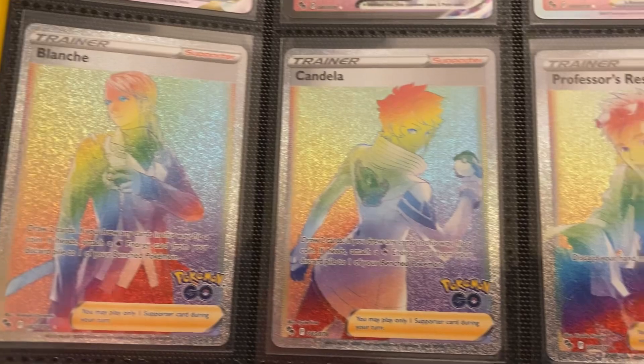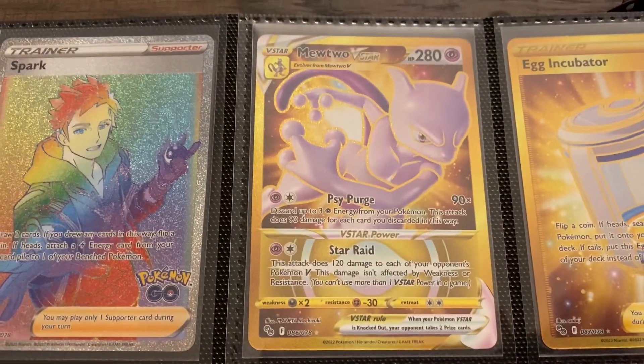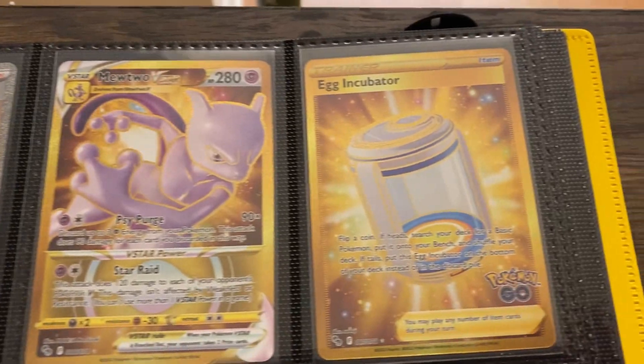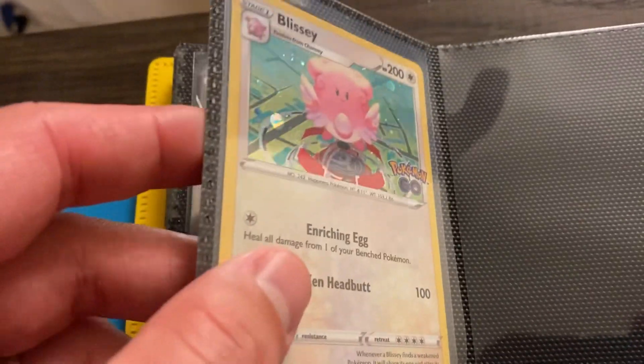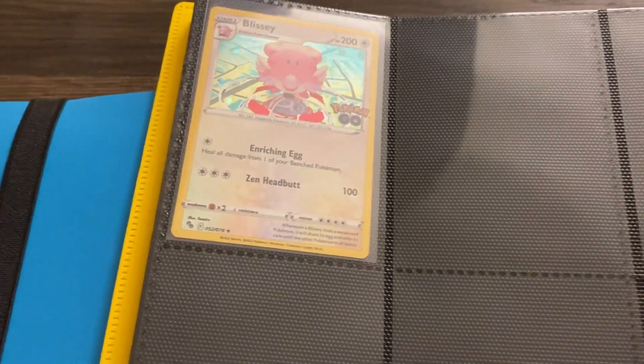We got these Rainbow Trainers, which have been phased out of Scarlet and Violet — so let me know if you're hurt by that. Got the Golden Mewtwo V-Star. I thought this would be the number one too, but there are only three gold cards. So if you get a gold slot, you pretty much have a 30% chance compared to like the Rainbow Mewtwo, where there's a lot more rainbows. And then I have one random card — this is like a Cosmos Holofoil exclusive, I think, from one of the tins. You could get those exclusives from the tins.